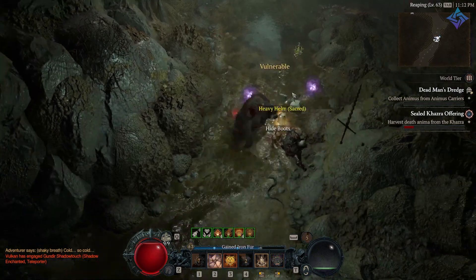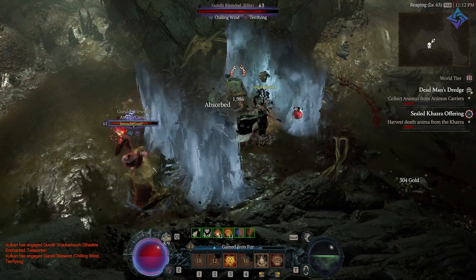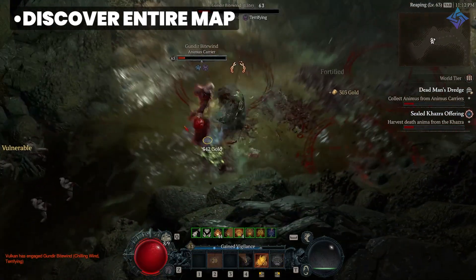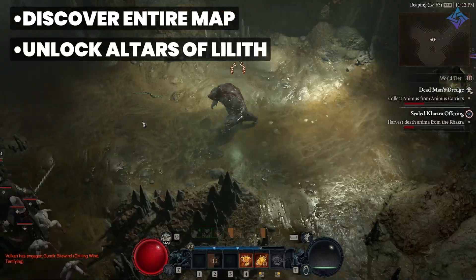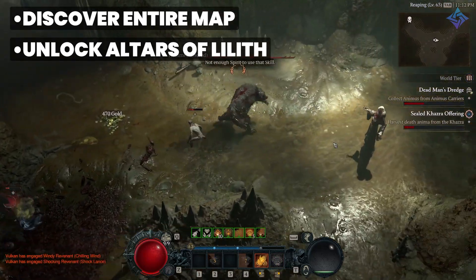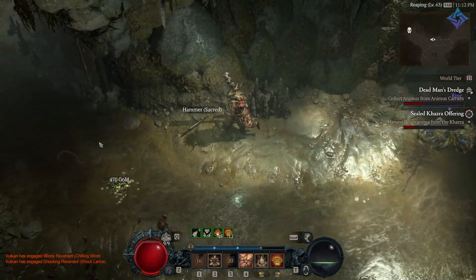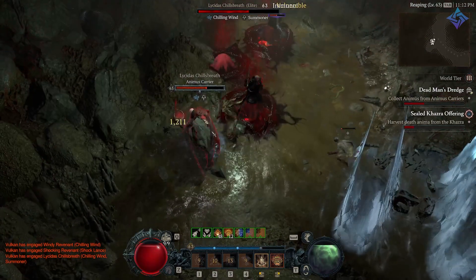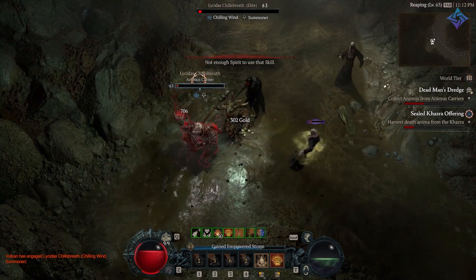If those things are important to you, make sure to complete the seasonal journey. Ahead of time, you want to discover the entire map because that's going to be crucial — it gives you a bunch of renown. The same goes for all of your altars of Lilith. Make sure you discover all of those before season one. Use one of the mini maps online to find where they all are, put on some music, run around, and click on them. You only have to do it once, but it gives you a large boost to renown and lets you start with extra skill points, potion charges, and obel capacity.